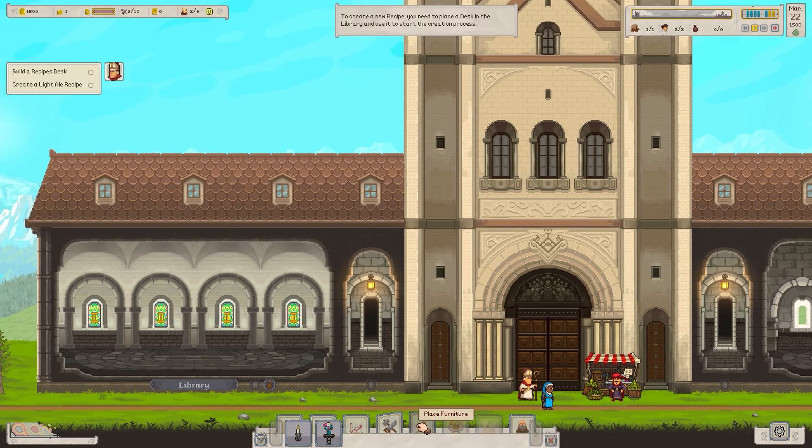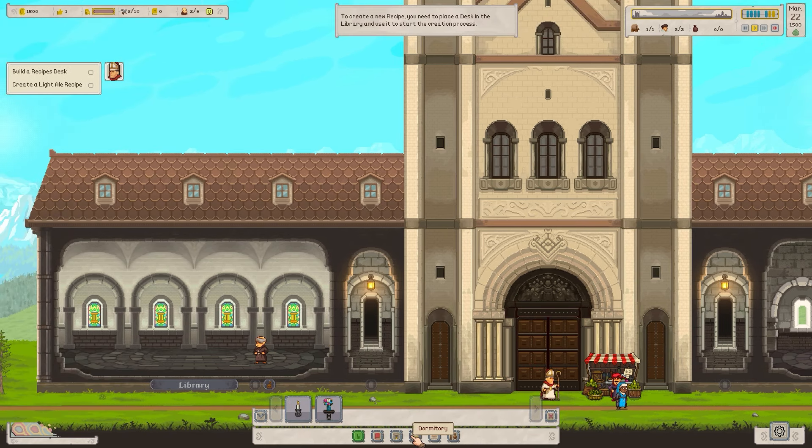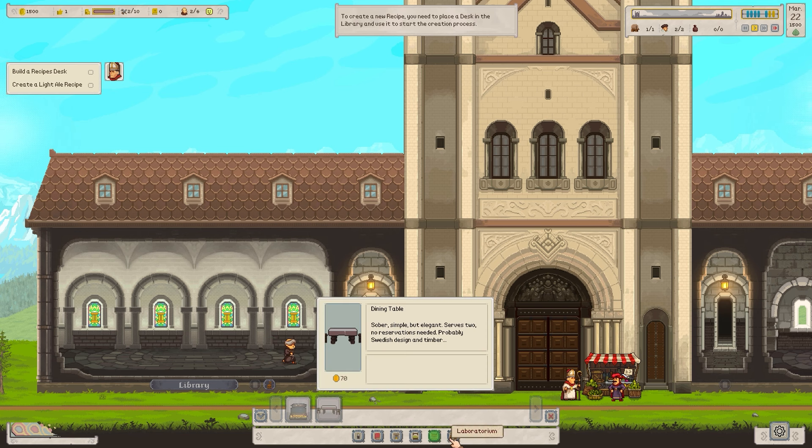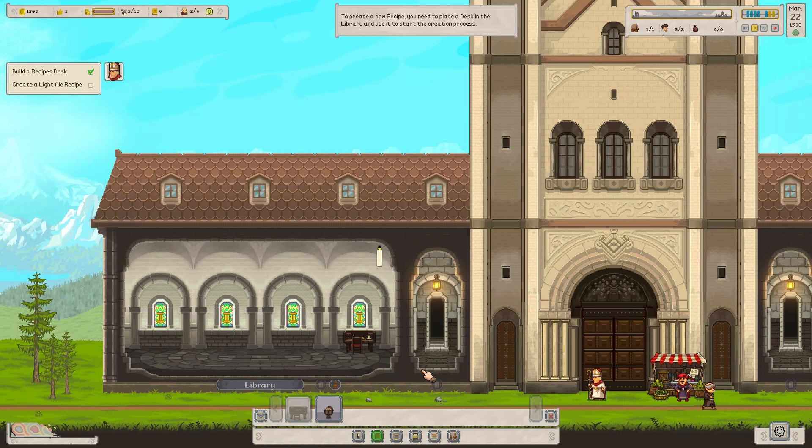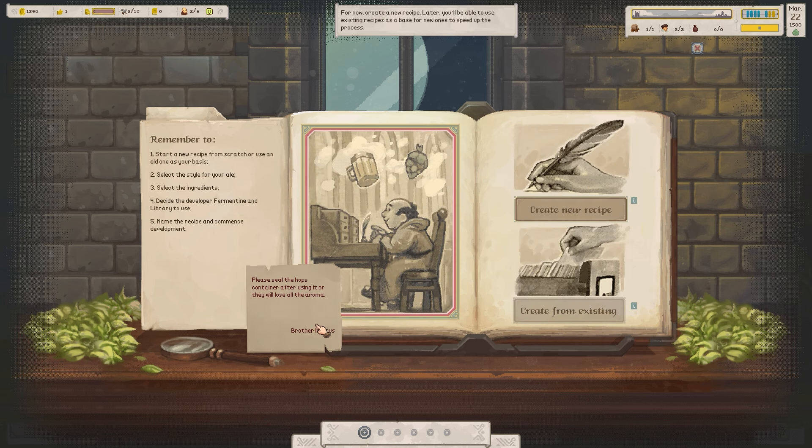Over to place furniture — it'll be in the library, of course. We'll place a recipes desk and then create an ale. Going to new recipe. It says: please seal the hops container after using it or they will lose all of the aroma. Remember to start a new recipe from scratch or use an old one as your basis. Create new recipe.